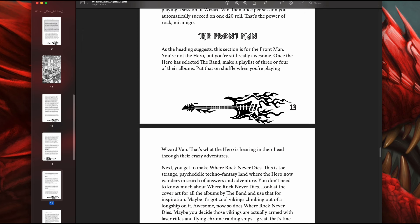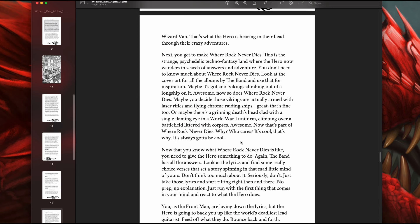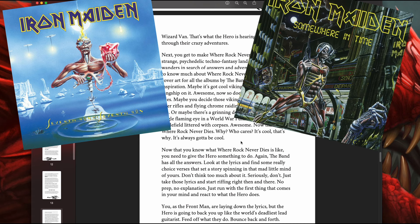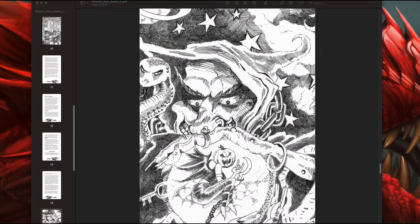This section here is about the front man, which is our illustrious game master — the person that is creating the world of where rock never dies. This is the strange psychedelic techno fantasy land where the hero now wanders in search of answers and adventure. Here's how it works: the player, or the hero, picks about four or more album covers that they want to inform the world with, and then you take those album covers as the front man and paint a landscape. Iron Maiden would be perfect for this — Seventh Son of a Seventh Son, Somewhere in Time, Number of the Beast, and Live After Death. Using those covers to inform your world would make for an epic adventure.